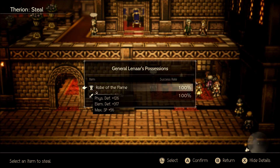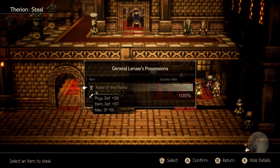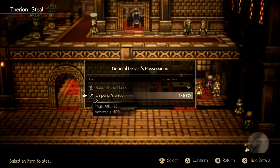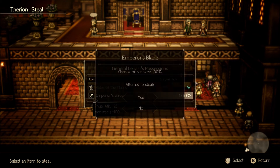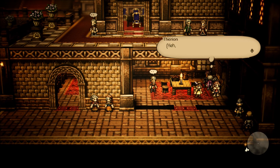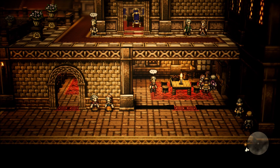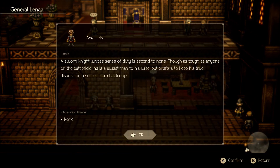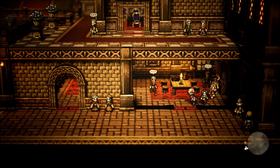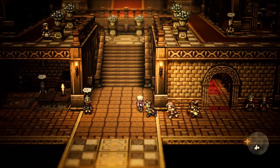Maybe like an Ulbrick, that would be an okay piece of gear. But other than that, I don't think it's that great. General Lennar has got a robe of flame, which has really good elemental defense. And then he's got the emperor's blade — physical attack 251 and then 100 accuracy. That's a pretty decent amount of accuracy for a sword.